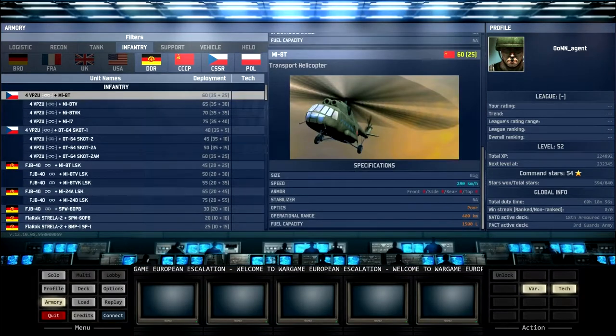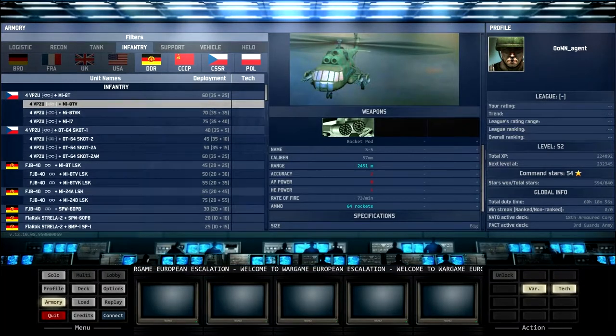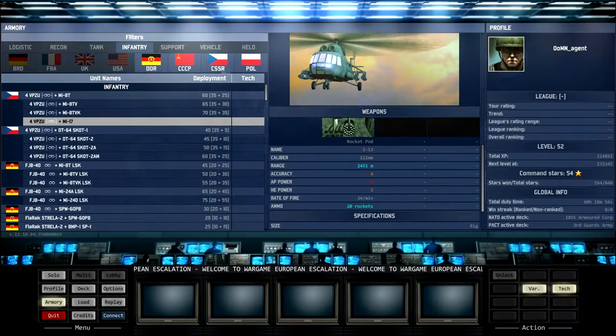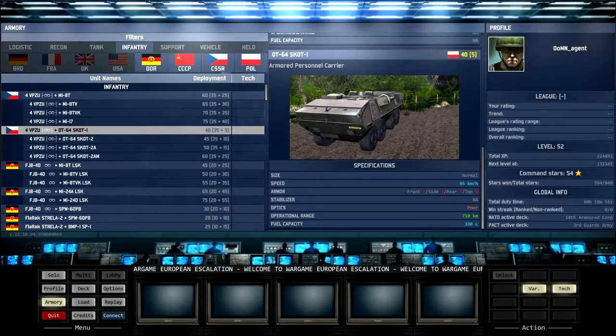For transport, the Vipuzi have the standard Czechoslovakian Soviet transport helicopters, which you can upgrade with rocket pods, ATGMs, or more powerful rocket pods. You can also use the OT-64 Scott armed personnel carriers.